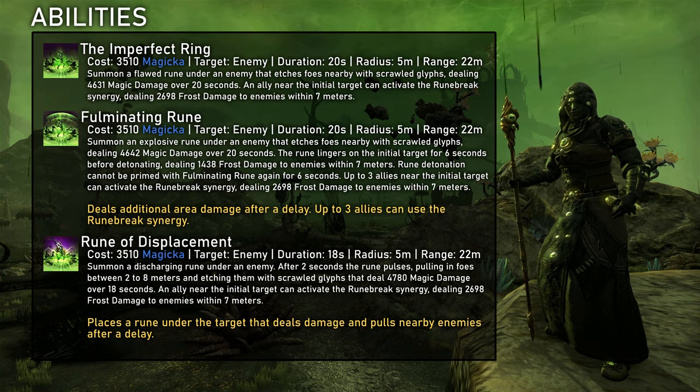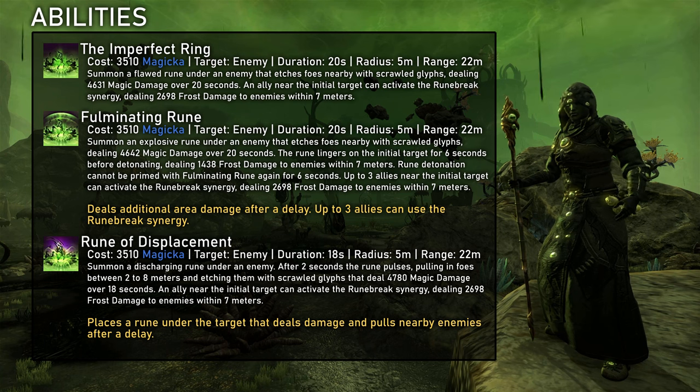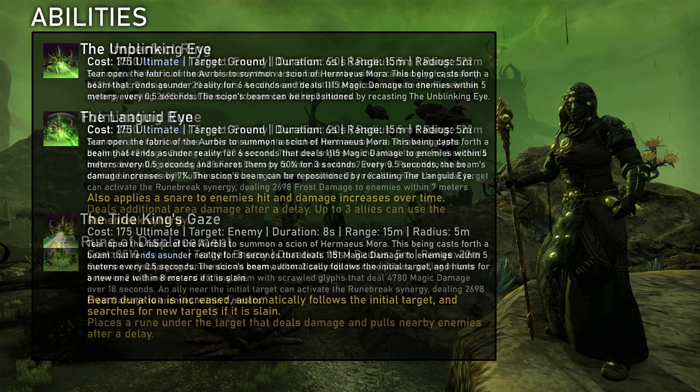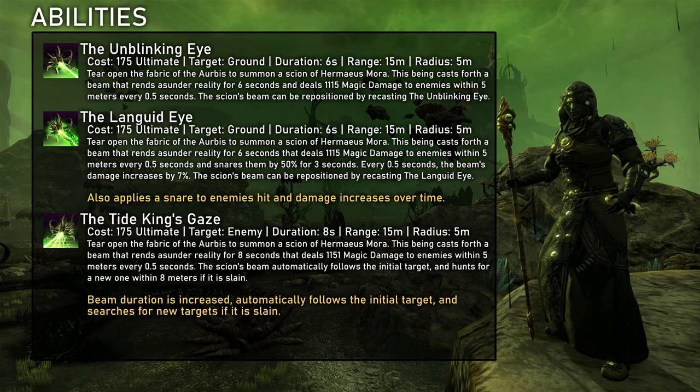The Imperfect Ring is an AoE dot. Fulminating Rune is quite interesting — particularly in trash and multi-target boss encounters the synergy deals a ton of damage and it can be used by 3 players. The Unblinking Eye is simply a really strong damage ultimate. It's not overly important for us as support ultimates usually have a higher impact on group damage, but if you need a damage ultimate this is probably what you should go for.